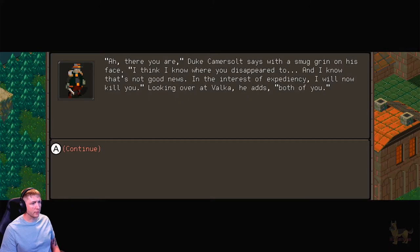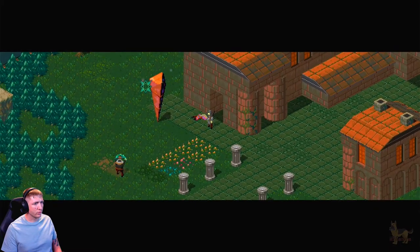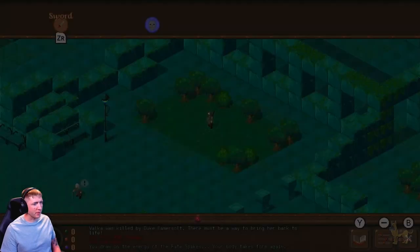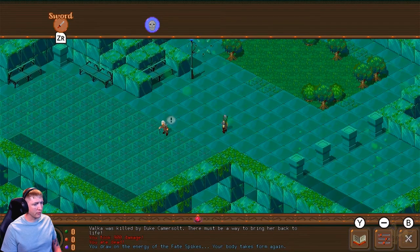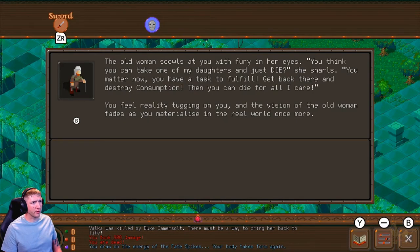Valka swiftly readies her bow, but she is not fast enough. A fatal spell hits her with tremendous force, driving her dead on the spot. They're doing 900 damage — I'm dead. Guessing that was meant to happen. You draw on the energy of the fate spike and your body takes form again. The old woman scowls with fury. 'You think you can take one of my daughters and just die? You matter now — you have a task to fulfill. Get back there and destroy consumption. Then you can die for all I care.' You feel reality tugging on you, and the vision of the old woman fades as you materialize in the real world once more.